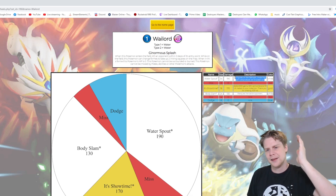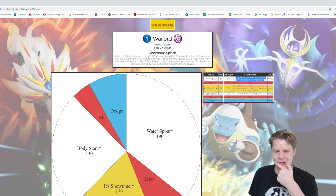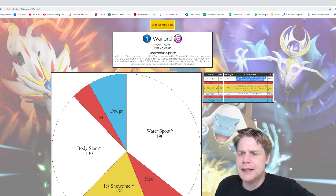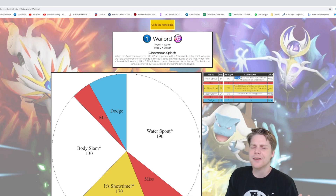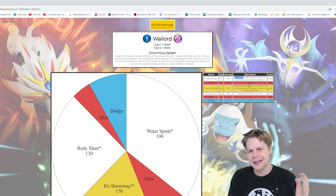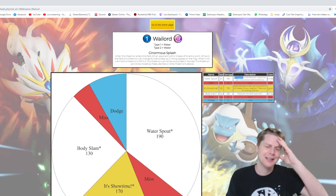A 170 gold is already amazing - it's very big. Okay, I've got it - let's change it: instead of all figures on the field spinning for Water Spout, pick one figure on the field. Then it's okay. It's still a little OP, but I think that's fine.